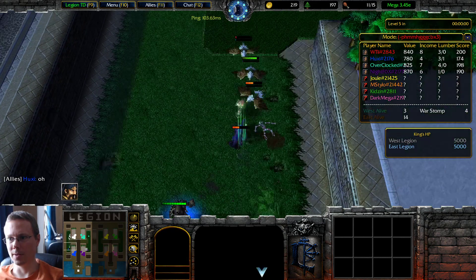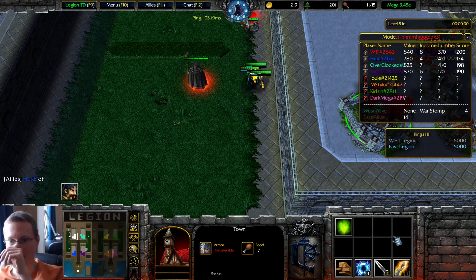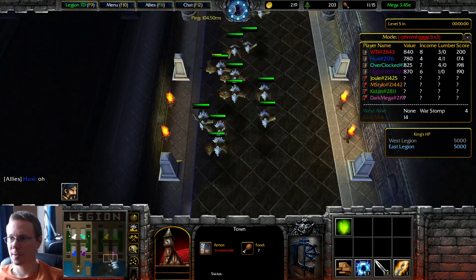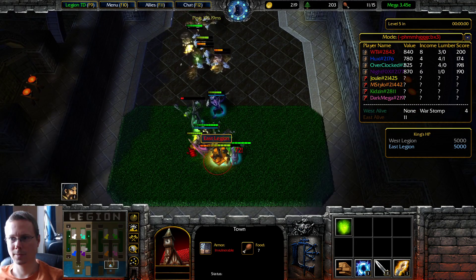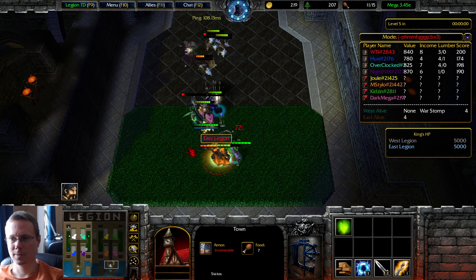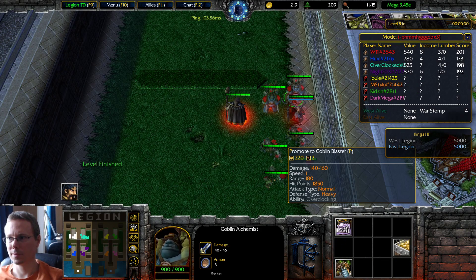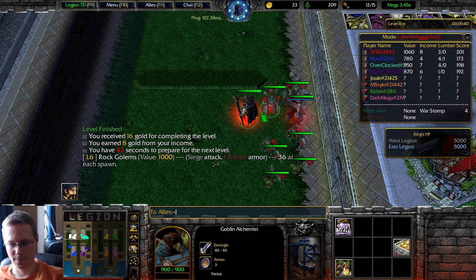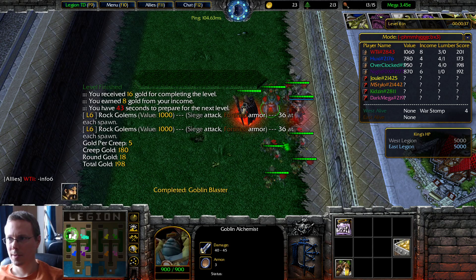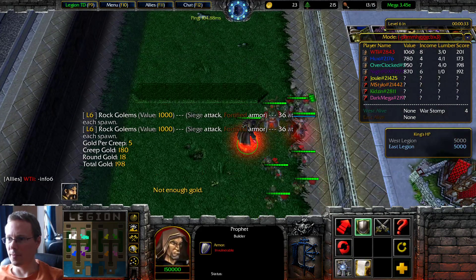You got me all excited there thinking I'm going to get gold. Is this messing with me? We'll be good. Upgrade another one next turn and Bob's your uncle — 15 out of 15 food.